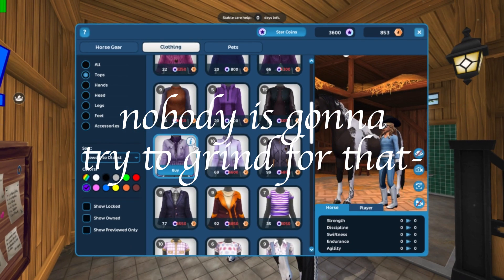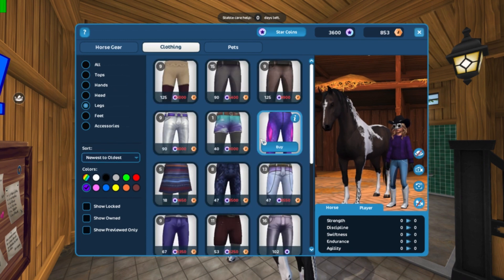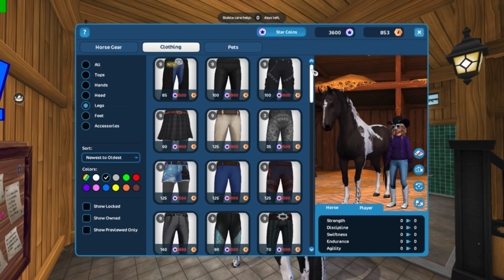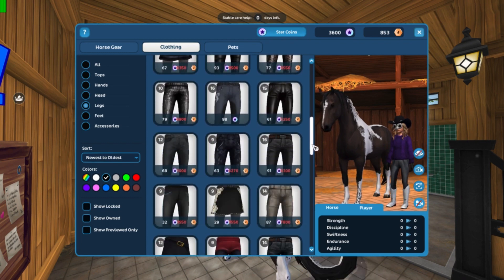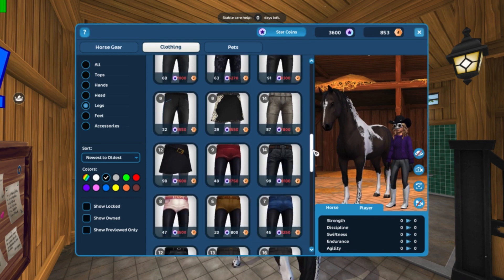Nobody's going to grind for 10,000 Jorvik Shillings worth of gear. You also want to make it match — say I'm looking for a purple top, I'm going to want a matching purple saddle pad. If you can't find that, maybe just do white instead of a red saddle pad. You want it to match, you want it to look good. People are going to want to wear this — it's going to represent you. When they see that outfit, they're going to know it's you.